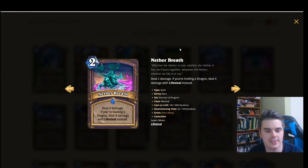First up we have Never Breath. This is a Warlock spell, 2 mana, deal 2 damage. If you're holding a dragon, deal 4 damage with lifesteal instead.